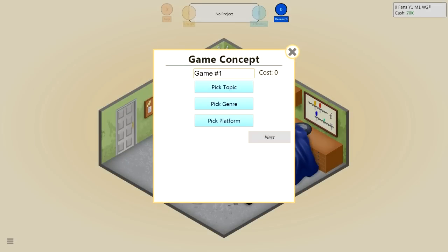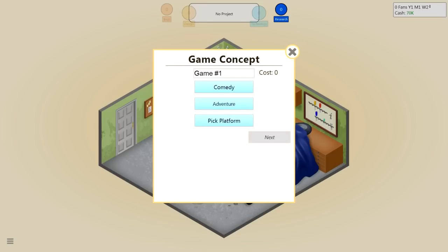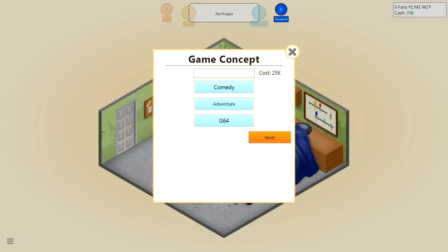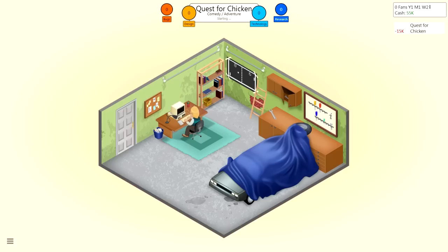Cost zero. Let's figure out our topic and stuff first. We have Wild West, Post-Apocalyptic, Comedy, and Airplane. Let's go comedy — let's do a comedy adventure for the G64 and the PC. I have plenty of money. As for the name — a comedy adventure, it's sort of a silly adventure. Let's go with... Quest for Chicken! The Quest for Chicken! We gotta have those 2D graphics, and $30,000. I think I'm actually gonna start off with the PC just for now. Let's start development.